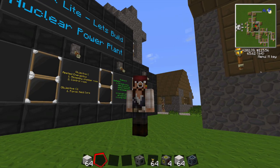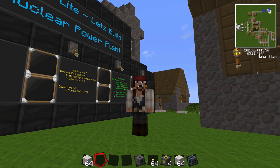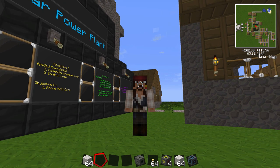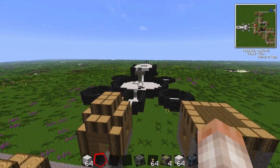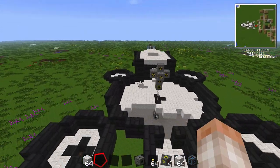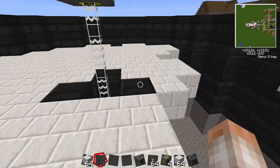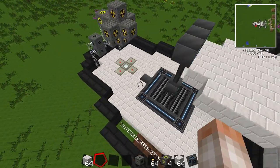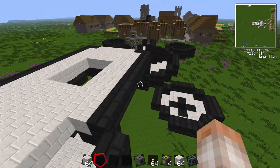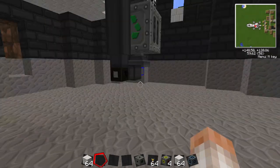All right, we're back with episode three of 'Let's Build a Nuclear Power Plant.' This is Captain Jack, I'm one of the Minecrafters and we are building a self-sustaining nuclear power plant. Let's get right back into it — I need to clean the floor underneath some more of this.